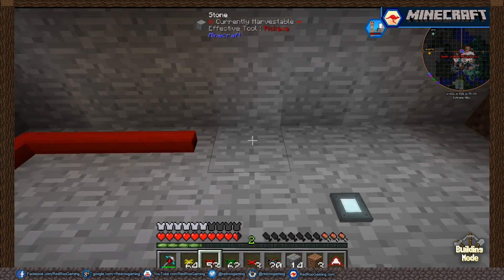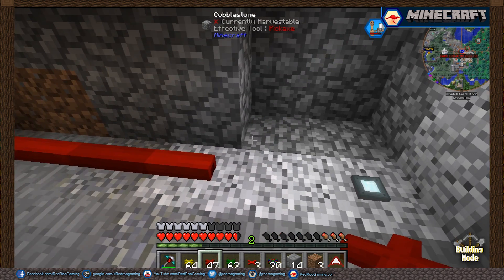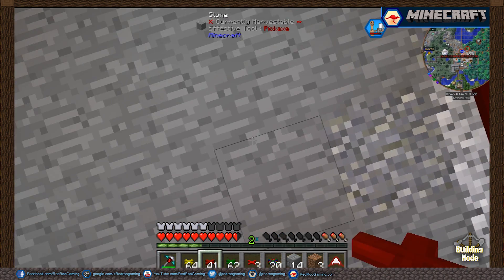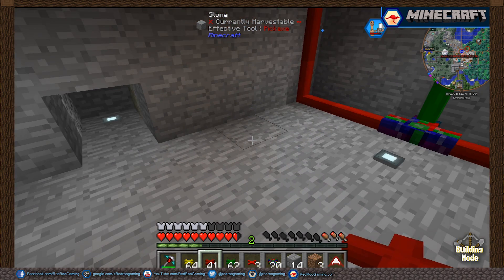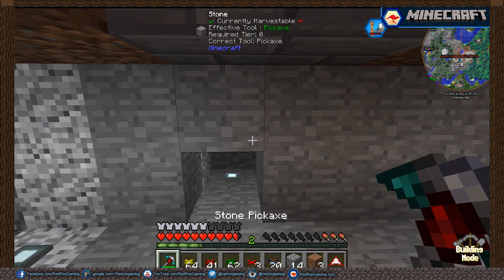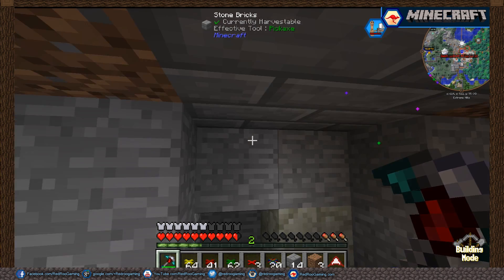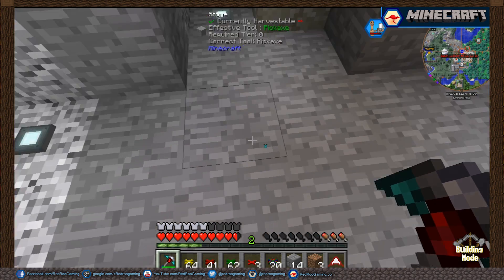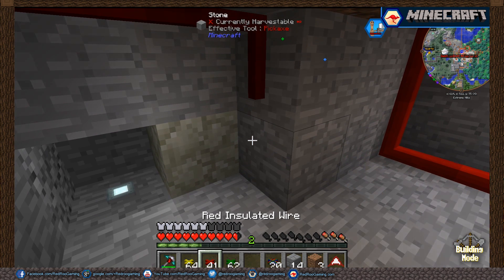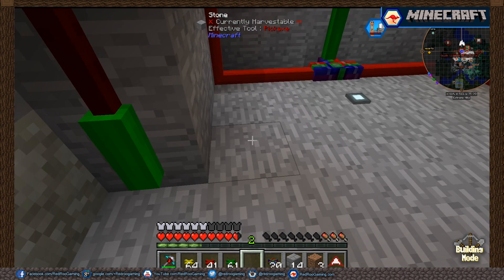There's our trigger line — we're running around the outside of this. My mouse is very touchy all of a sudden. So that's our trigger line, and that is the doors. I've got my math correct. I need to dig this out right above there. This is our trigger line for those pistons.